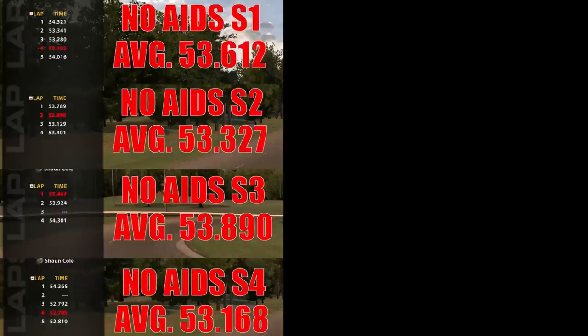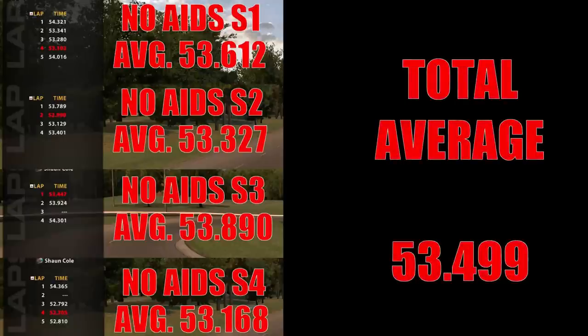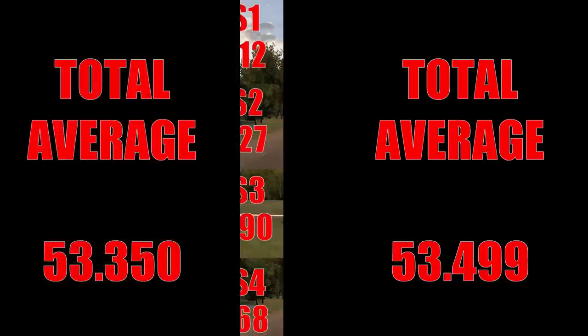I ran four sessions with lap times all over the place — best times as high as 53.447 but more importantly down to as low as 52.705, which is four tenths of a second faster than with auto blip. Average times ranged between a very quick 53.168 and a downright slow 53.890, with an overall average lap time of 53.499 — actually 0.149 seconds slower on average than auto blip, but the best laps were shattering all other methods.